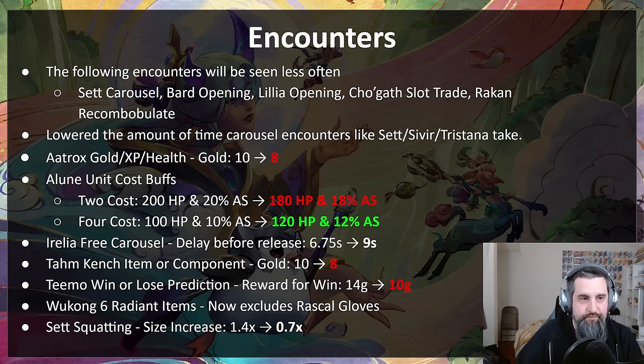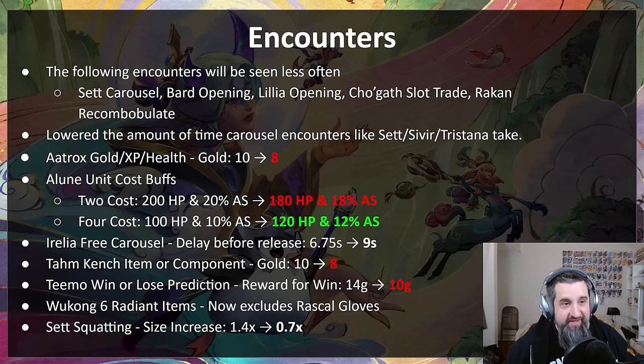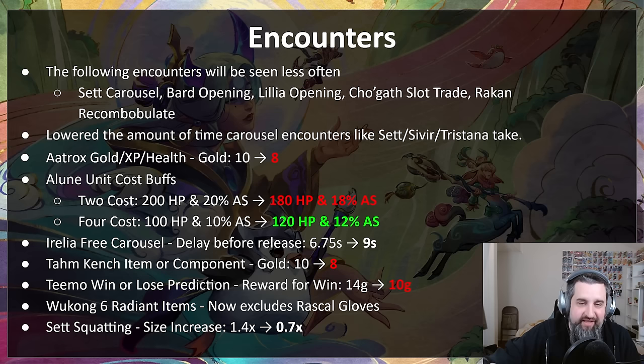On encounters — some good news. The following encounters will be seen less often: set carousel, bard opening, Lilia opening, Cho'Gath slot trade, and Rakan recombobulate. These were all weighted a little — some a lot — higher. Those are now set to normal numbers. Even when they do show up, we lowered the amount of time carousel encounters like set Sivir and Tristana take.